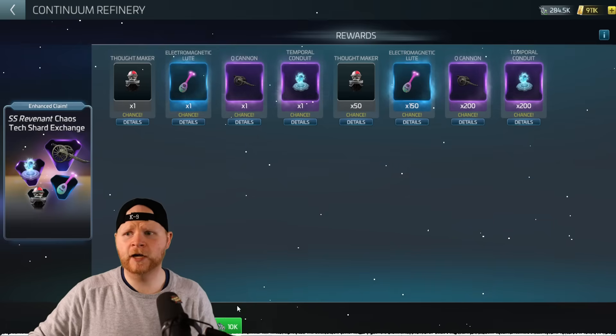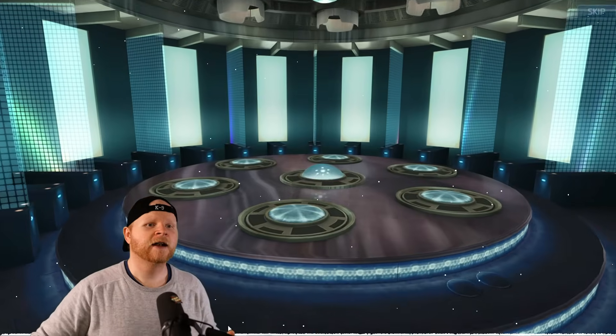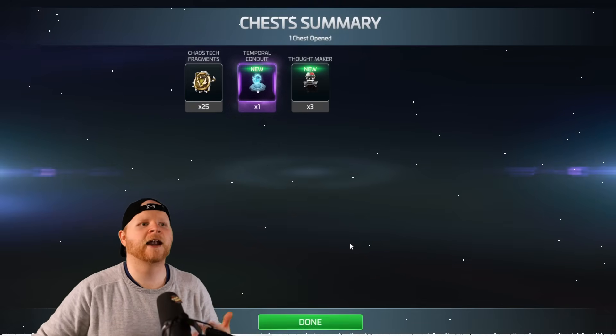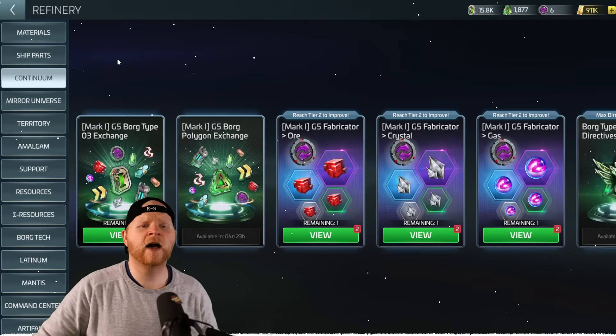I'm going to do my pull here. We're using chaos modules, which we grind from the Q Continuum hostiles. There is a technical chance for a full pull — I didn't get that. I got chaos fragments, one Temporal Conduit, and three Thought Makers, which honestly I'm not upset with — that's fine.